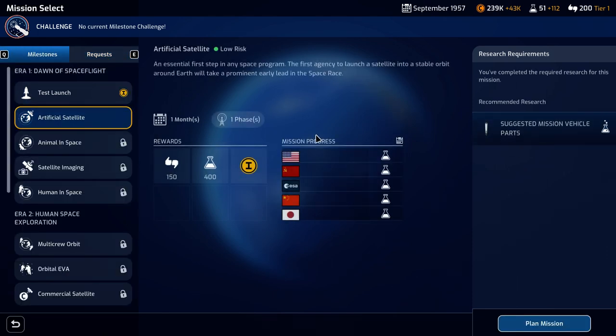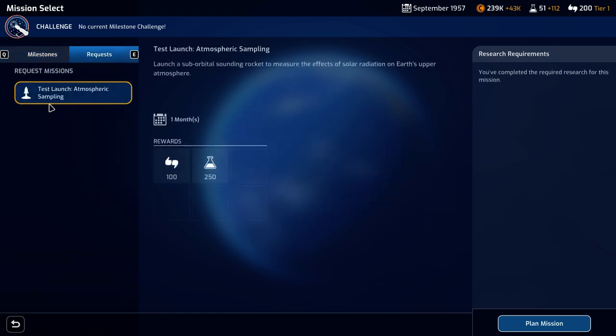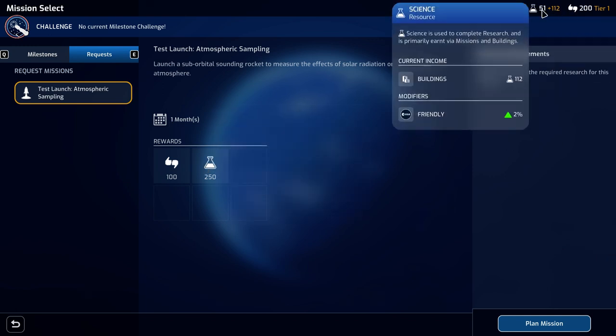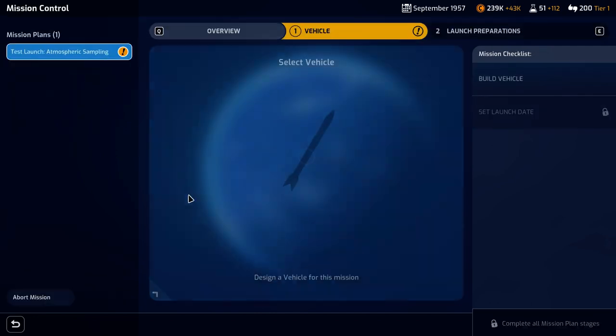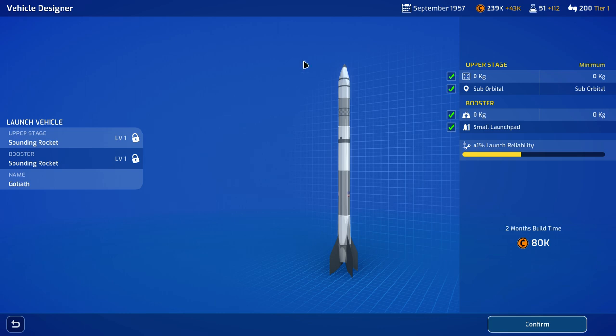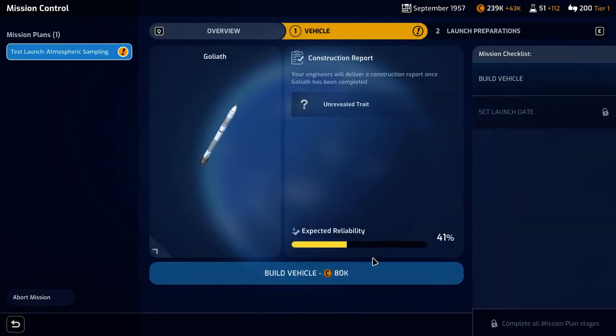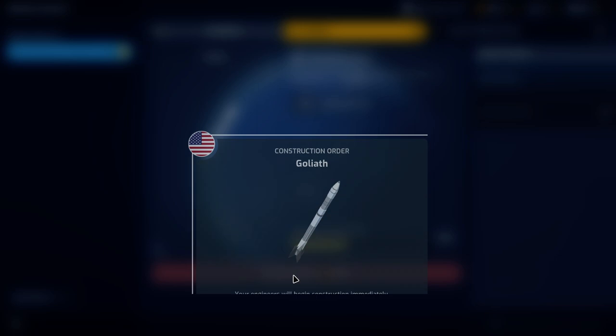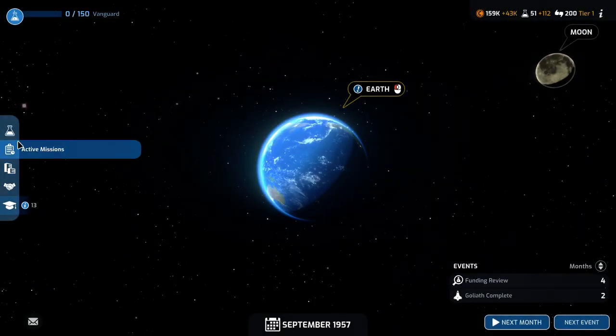We could go for the artificial satellite right after that, but look at that — there is a request for another mission. Launch a sub-orbital sounding rocket to measure the effects of solar radiation on Earth's upper atmosphere. It's going to take just a month, give us some science, and some support. So we're going to go ahead and select that. We do need to build the sounding rocket — pretty much the normal thing. You can see the base launch reliability is much higher than it was before. It's going to cost us 80,000. Let's build it.